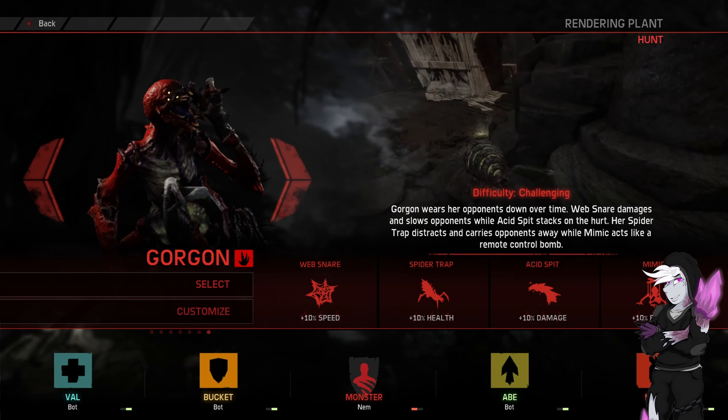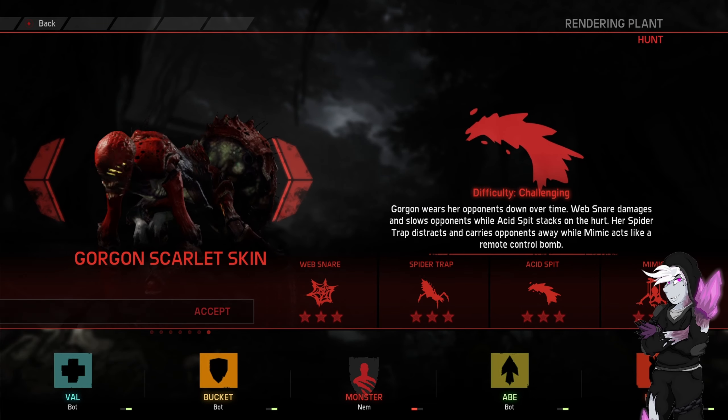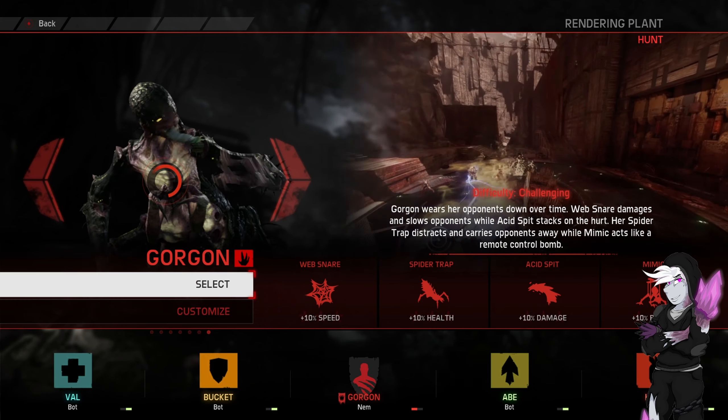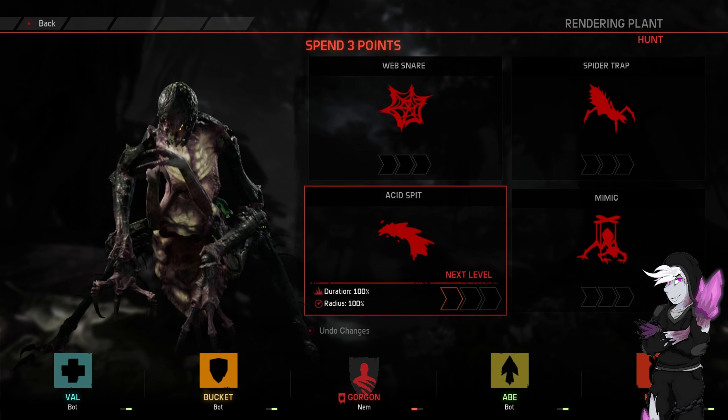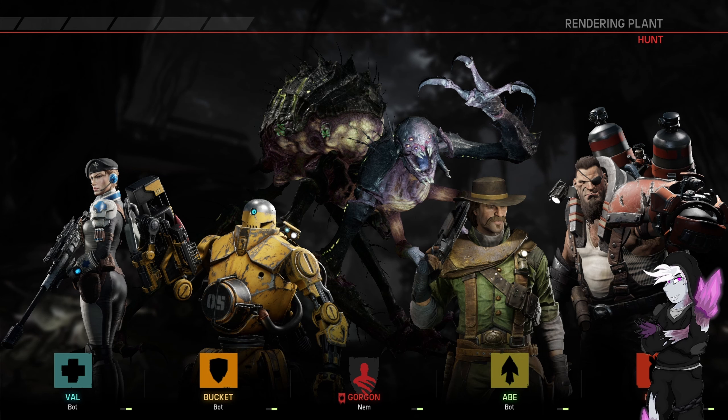Hello everybody, welcome back to Evolve. We're going to be playing as Gorgon in this one. We are on Rendering Plants against Val, Bucket, Abe and Hyde. We're going to be playing as the squishy girl, so to speak. We'll do default for this one — we've not done default Gorgon for quite a while. We'll do everything except Mimic, and damage resist will be the perk of choice.